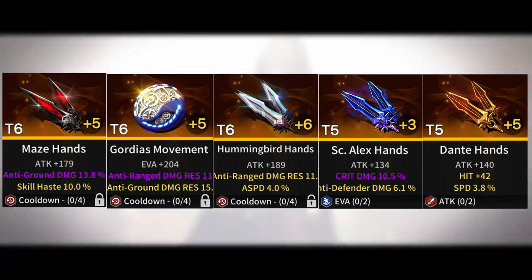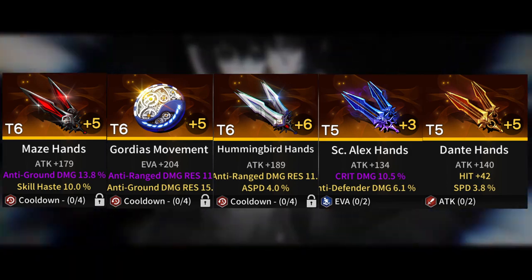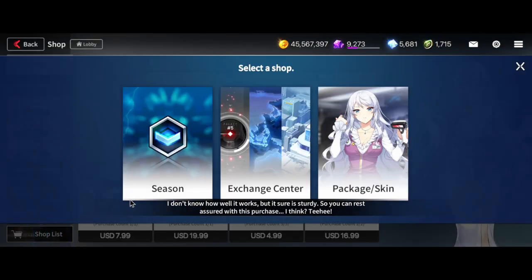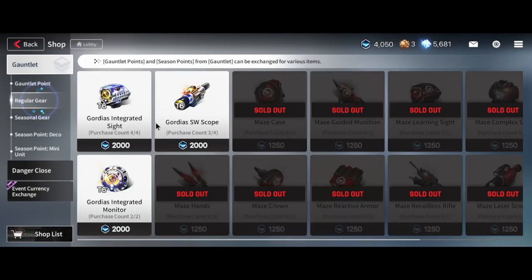Other than the Dante's gear, each of these gears have their own unique sub-stat. The Maze has Ground Damage, Gordius and Hummingbird have Damage Resistance, and Raid gears have Crit Damage. Among these sets, Maze, Gordius, and Hummingbird can only be bought from shops, and there are only a fixed amount of these that you can buy.